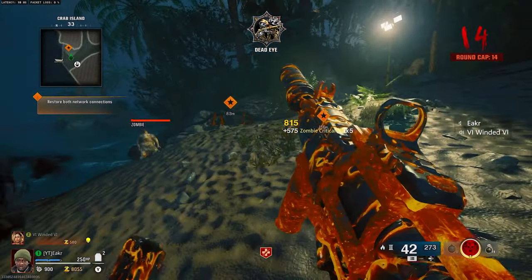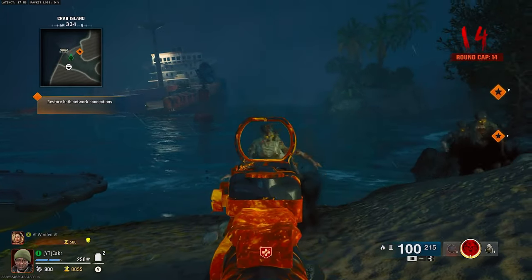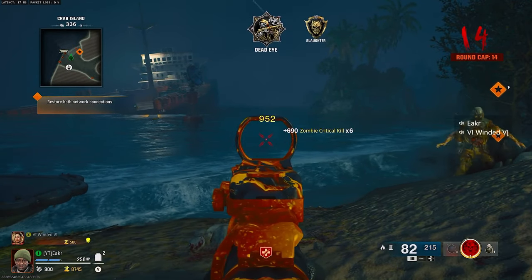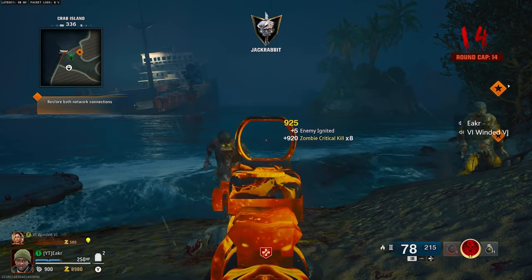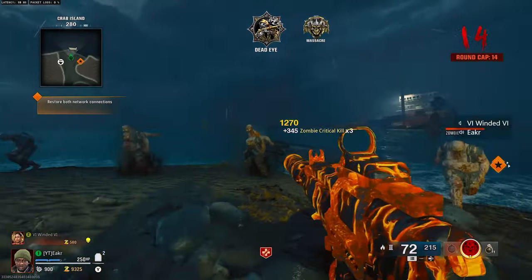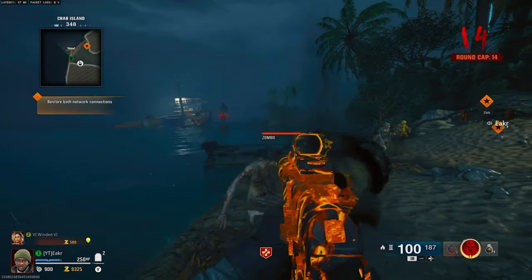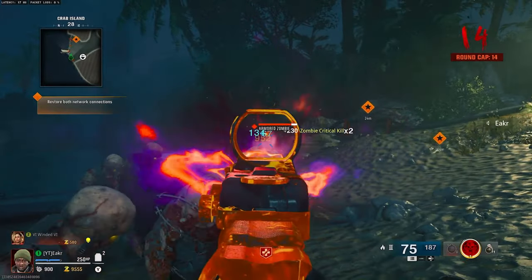Before we go any further, I want you guys to know: if you do start with a bug round, you do not want to carry forward with this glitch. If you have any of those bugs that spawn in for the typical max ammo or bug round — I think they're called vermits — you need to wait an additional round for those to disappear. If you don't do that, you'll be throwing away an easy setup to rinse and repeat over and over again. If you do have a bug round or max ammo round, make sure you play that out so those don't mess up the glitch.